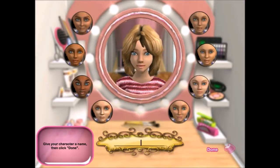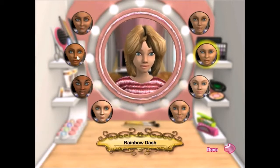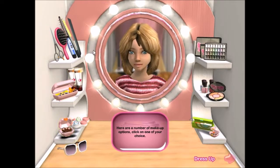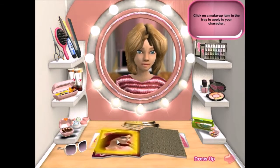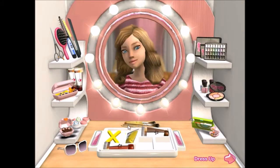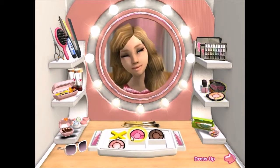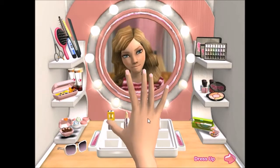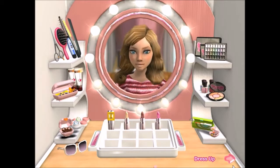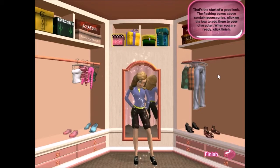Let's make Rainbow Dash from our Sims 2 let's play. I know what I'm doing. This was the only hair that looked decent. All I could really do was give her eyeliner, blush, nails, and lip color. There are no Rainbow Dash clothes so we just dressed her like a chav.